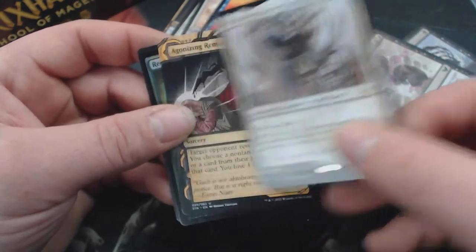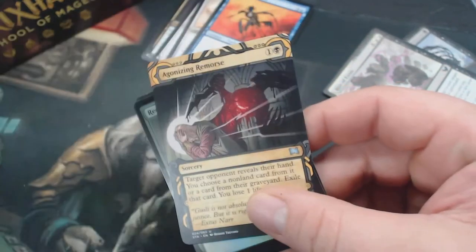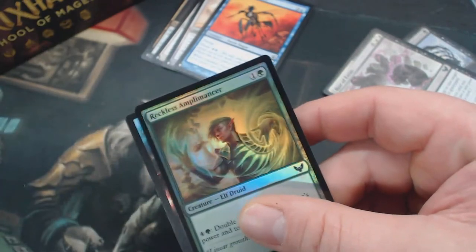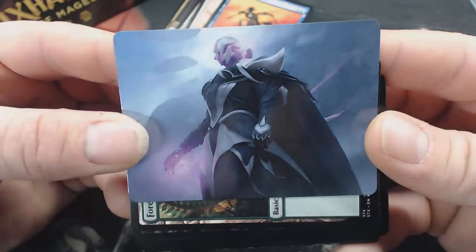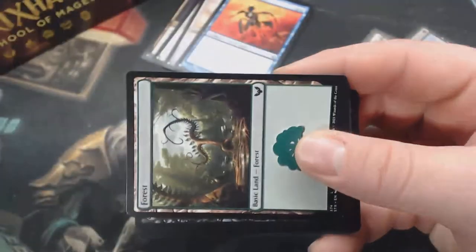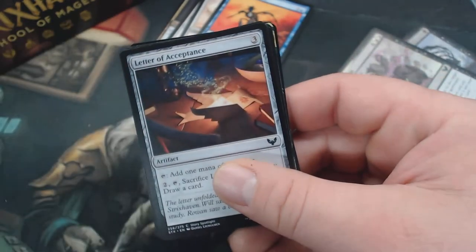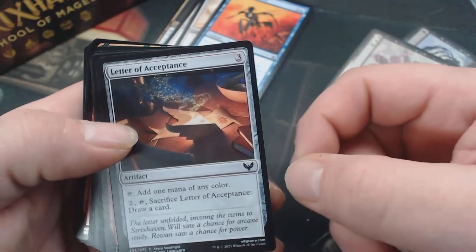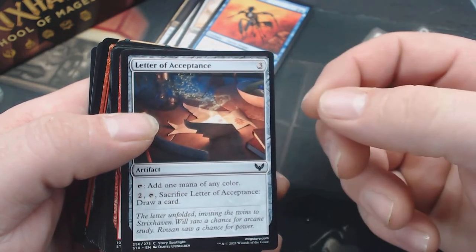Shael, Dean of Radiance — one of the Deans. Ambrose is the other side. Agonizing Remorse, Reckless Amplimancer. Good art. That's a rare lesson — it's nice. Letter of Acceptance: one mana of any color, sacrifice it to draw a card. That's not bad — I mean it's not awesome, but it's great for a common mana.